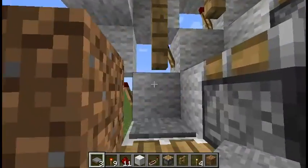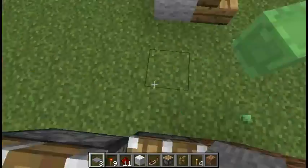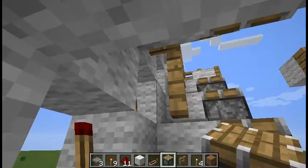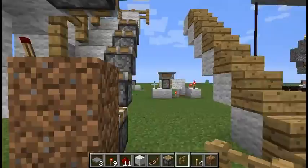The fence is there only to stop you from walking off. Imagine if it wasn't there - you could just walk in and fall off. So that's why the fences are there, to make sure you're standing in the right place.